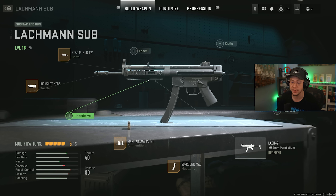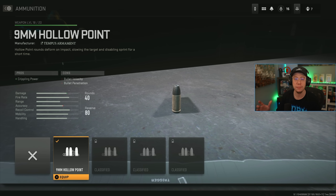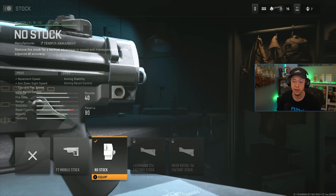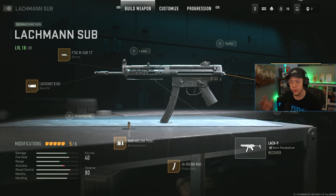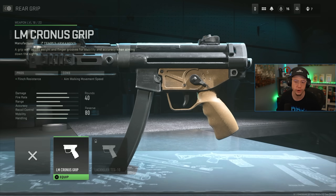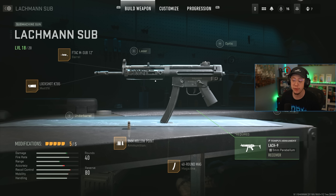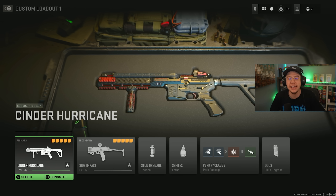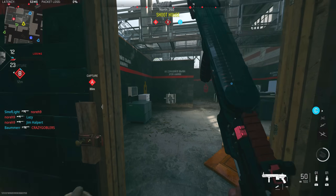Despite hurting your movement and ADS, the 12-inch barrel is still the best choice — this build is just a bit slower than the first. I have 9mm Hollow Point ammo to boost damage and slow down targets, making it a little easier. There's a 40-round extended mag for sustained fire. I also run no stock here. You could potentially drop the 40-round mag — the default is still 30 rounds — and throw on a rear grip for better flinch resistance; this setup is all about control and ease of use rather than pure aggression.